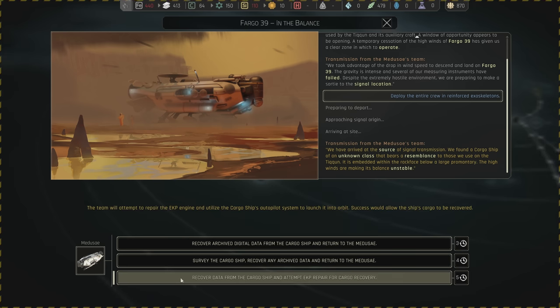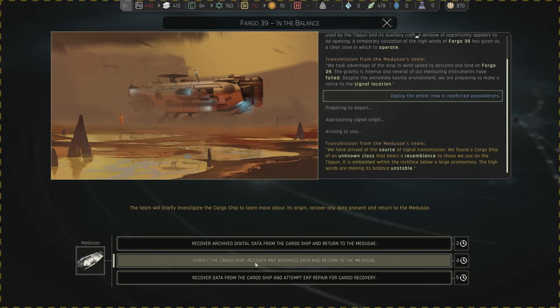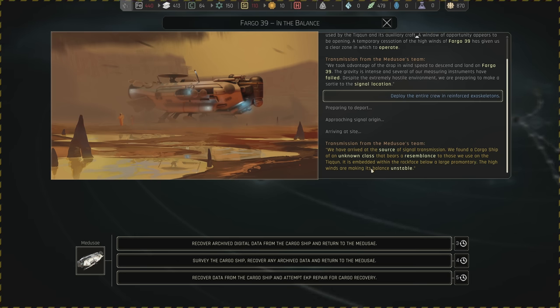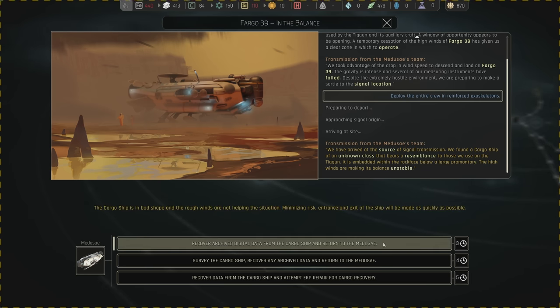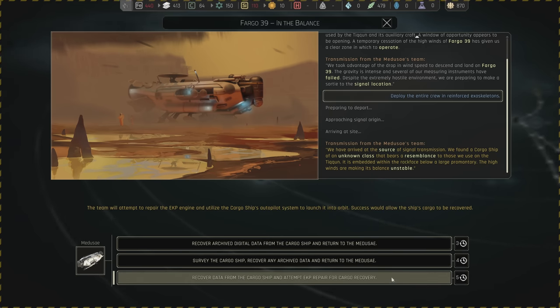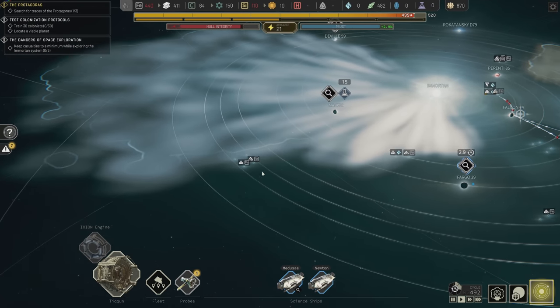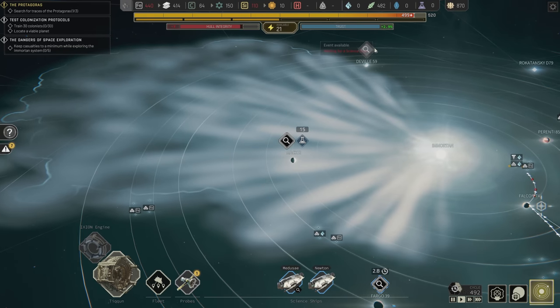We could attempt to repair the EKP engine and use the cargo ship's autopilot to launch it into orbit — success allows cargo recovery, but failure means death probably. Or we survey it, recover archive data, and quickly minimize risk on entrance and exit. I feel like that's what I want. Its balance is unstable with the large winds — I don't want to lose my team, but I also really want stuff. I'm playing it safe this time. Maybe I'm foregoing some technology but we'll see.